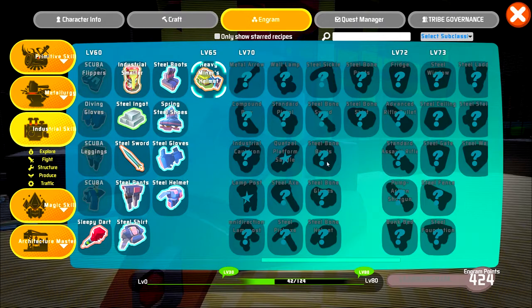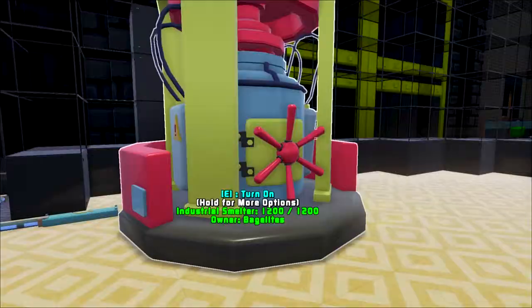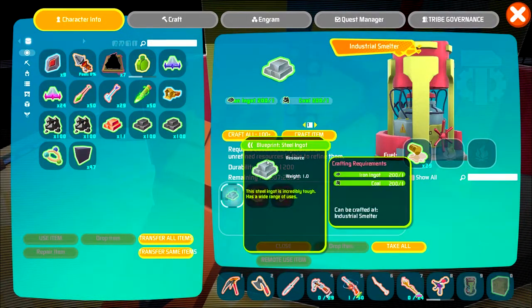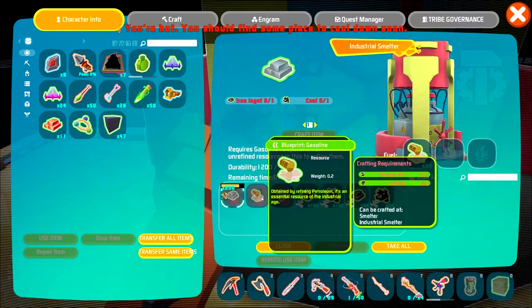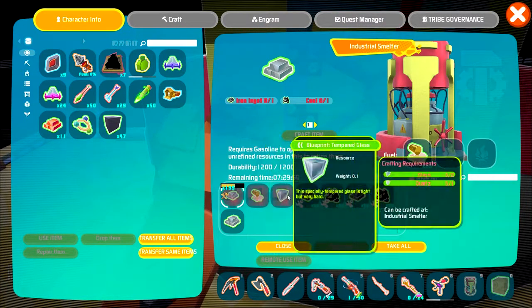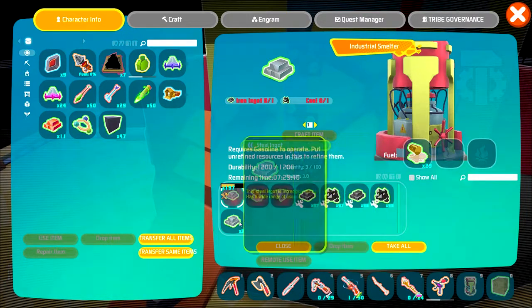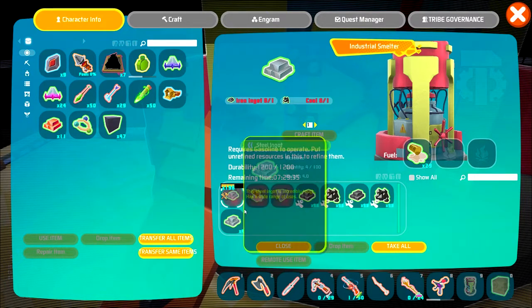I am looking forward to level 70 and I hope you guys are as well. Without further ado, let's go ahead and craft this steel. Turn on — and we're doing it. Oh, that goes pretty quick. I like it. So I'm definitely going to make sure to be bringing my gasoline crafting over here from now on. The tempered glass is very interesting too — we might have to look at it and see how different it is compared to regular glass in the future.